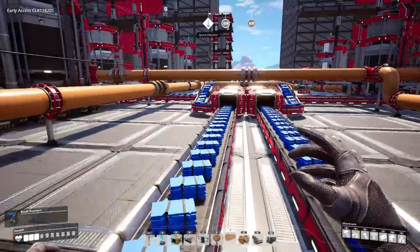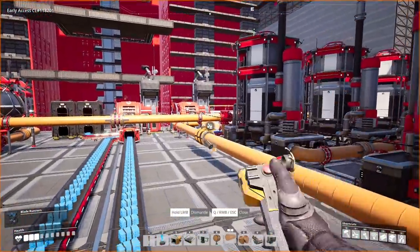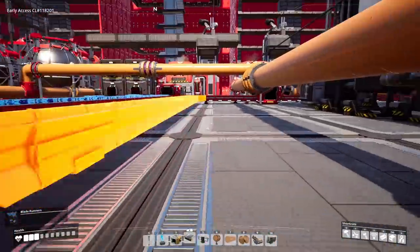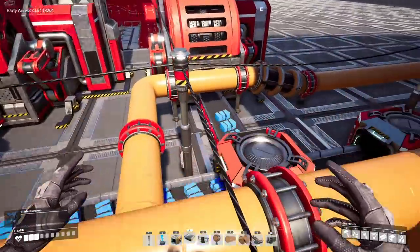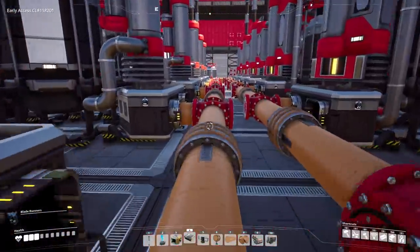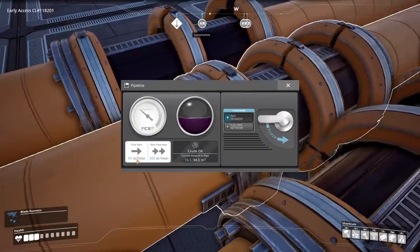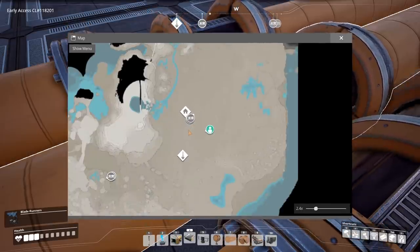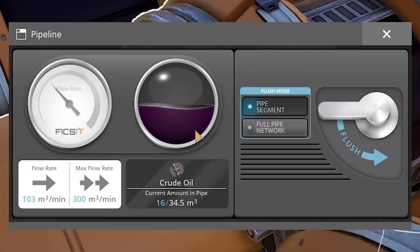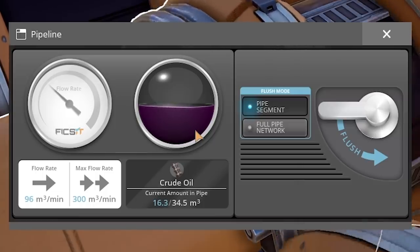This stuff's backing up quite a bit — we're making 600 per minute, why would this ever back up? We have one line going into its own resource sink. Having things back up because we're producing too much is a problem I like to see, better than not producing enough. But we might have found our first issue — why isn't this loading up? Flow rate's 86. Maybe we've run out of oil downstairs. There are a few possible problems: not enough pumps on the pump spine, or the head lift thing on the spine is wrong, or the train's throughput is messed up.